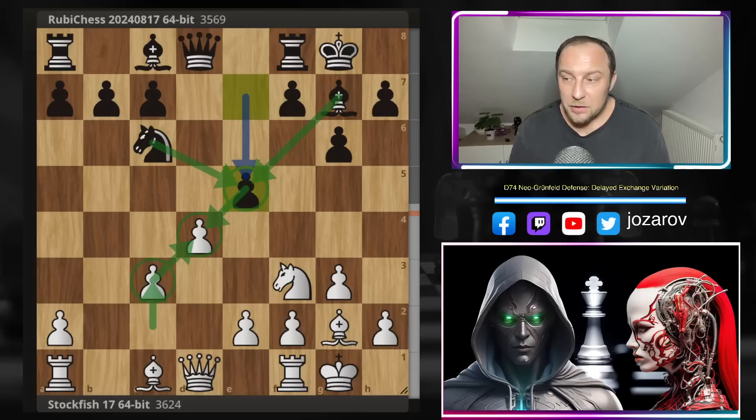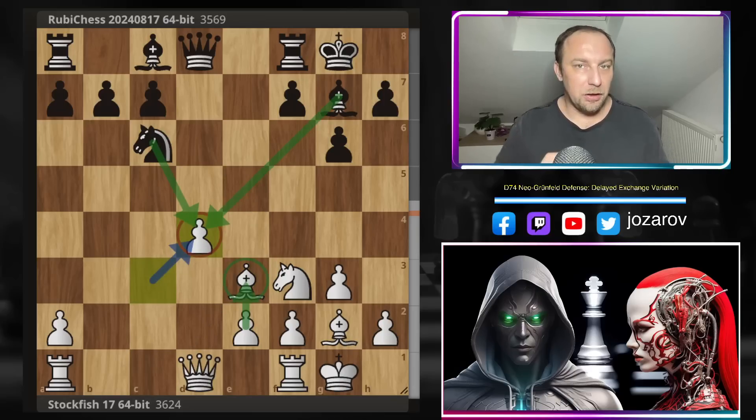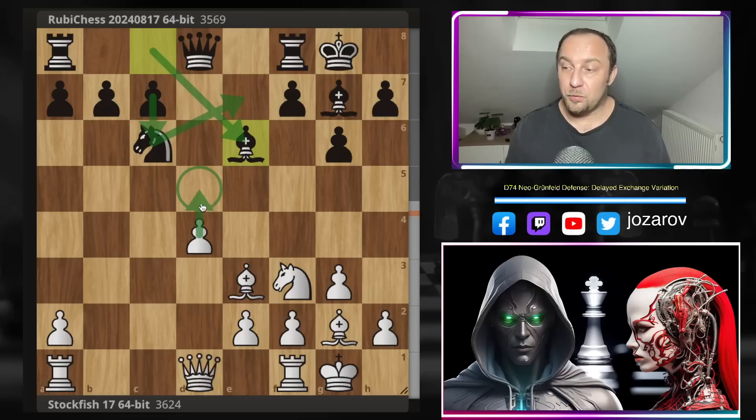That's why I chose this game — it's a playable position for both sides. After e5, Stockfish continues with Be3, connecting everything around the d4 square. After exd, cxd, white is left with an isolated d-pawn. It's temporarily isolated and can be supported later with e3, but for now it becomes an object of attack. The main rule when playing against an isolated pawn is to blockade it and prevent it from advancing.